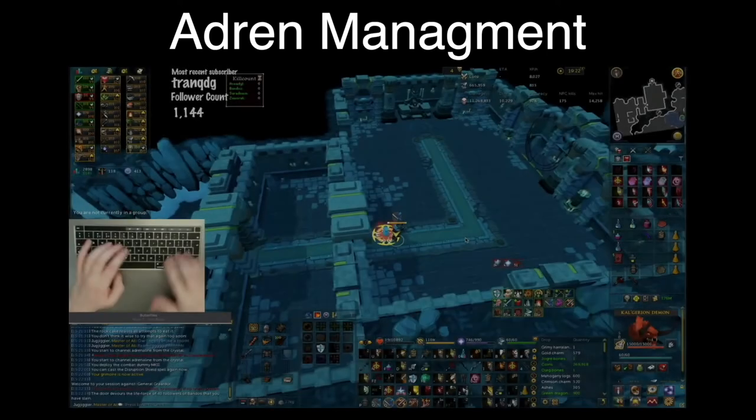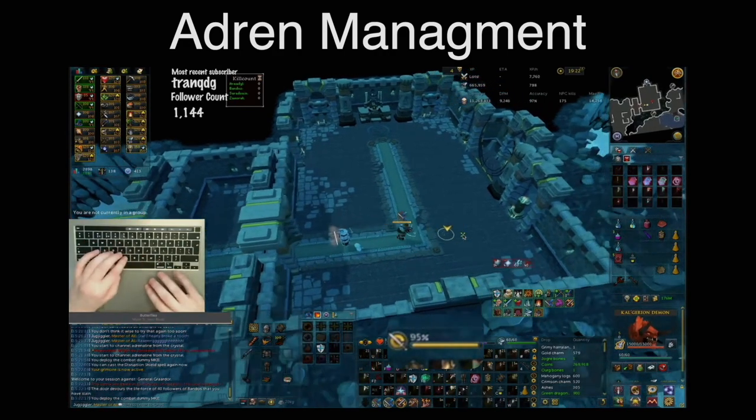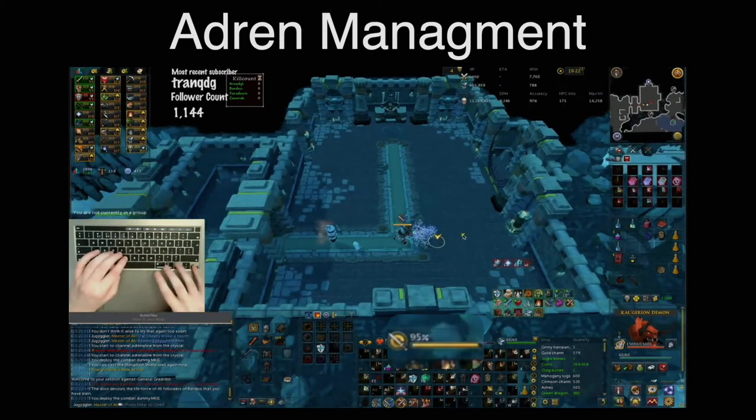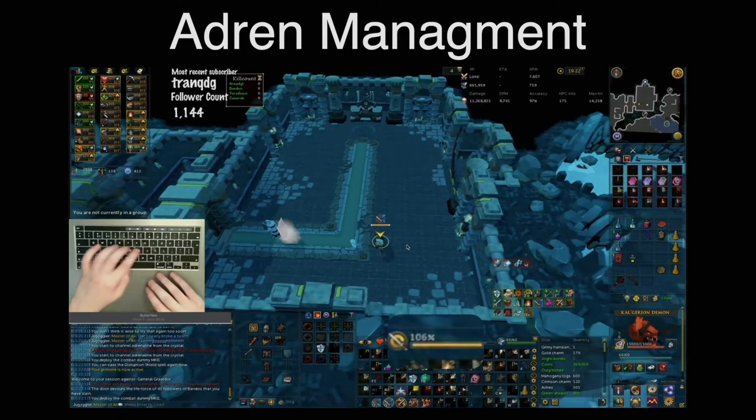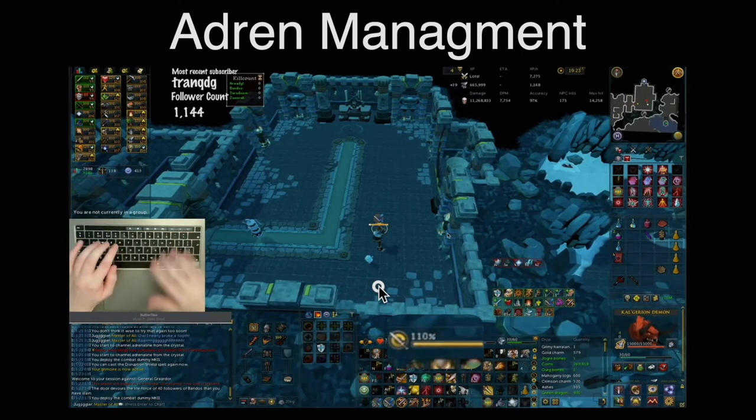The last main use of stalling is allowing you to be at higher adrenaline after an ability. Here I'm at 110% adrenaline using the 110% adrenaline relic. I stall my Hurricane so I go down to 95%, but I'm able to use Bladed Dive twice. I use the Adrenaline Potion and then Bladed Dive twice with no cooldown. Because Bladed Dive doesn't cancel stalled abilities, it allows me to be back up to 110% adrenaline after stalling my Hurricane.